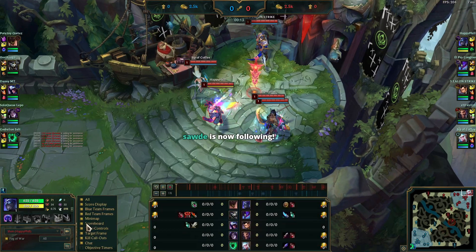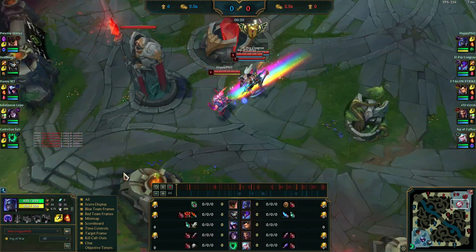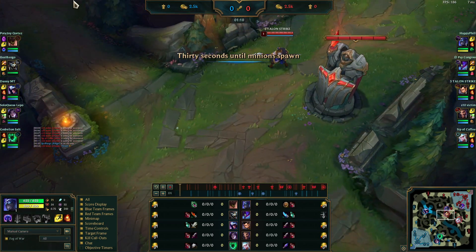Alright, so you're playing Shen versus Malphite. You have ignite, he has TP. So this is one matchup you should really be crushing. Let's see how you play it.